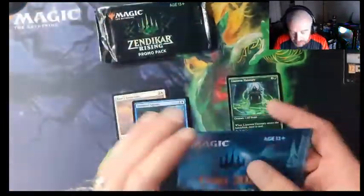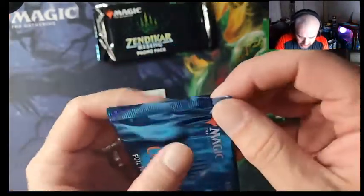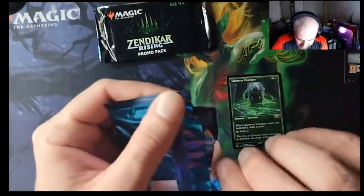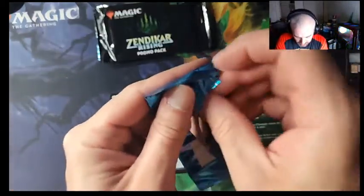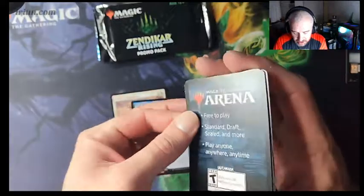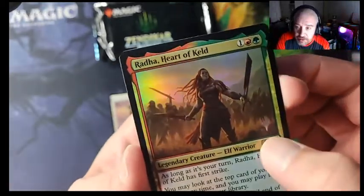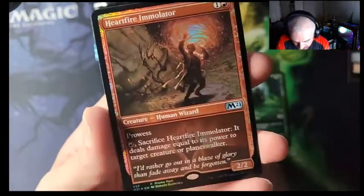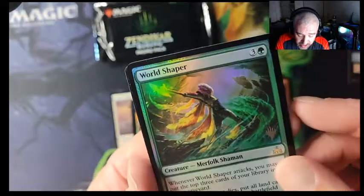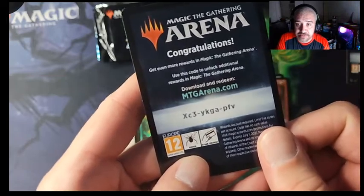Alright, that was the regular promo pack. Now this is the Core 21 foil promo pack. The foil packs are gonna be a little more spicy. There are no foil cards in there — it was just the promos. We got a foil Rata with the promo mark, foil Heart Fire Emulator, and Ixalan World Shaper promo — cool. There's another code for you guys if you want to use it on MTG Arena.